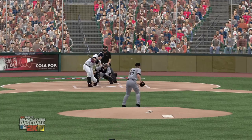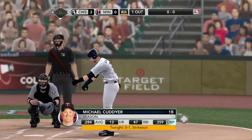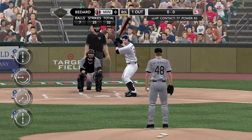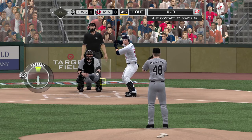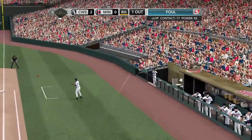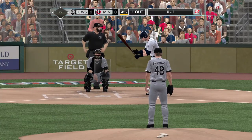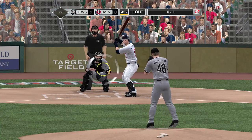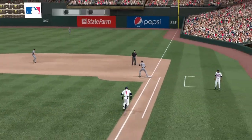That's painting the black right there — he throws it to the outside corner exactly where they want it to get the punch out. And here's Michael Cuddyer — lifetime .289 off the White Sox, bases empty with one away. First pitch to Cuddyer — line drive fouled off towards first. Hit hard to second — Beckham, two down.